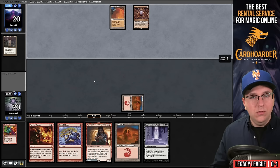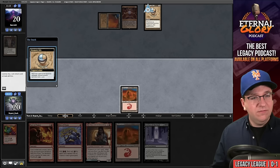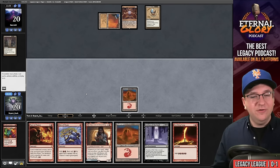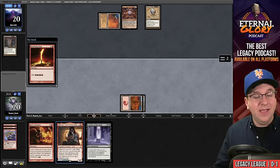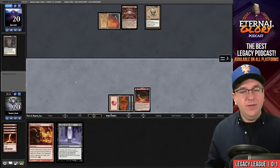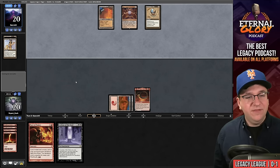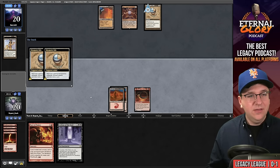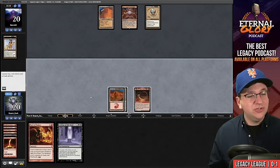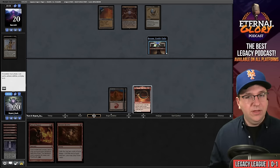Pass the turn. They play Mox Opal and Mesmeric Orb — well, I did keep Past in Flames, so that's not the worst thing; they'll fuel it. Another Shattering Spree would have been nice. We play Rite of Flame, then Seething Song. With those, I can play the back half of Birgi, Horn of Bounty, and pass. It's risky if they get to Karn the Great Creator, but if they don't, we can discard Leyline of the Void and Past in Flames to potentially win next turn.